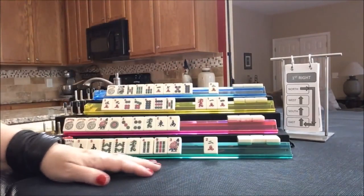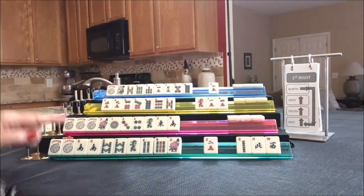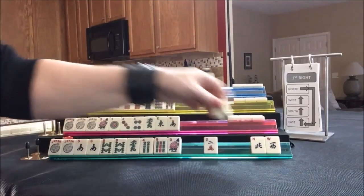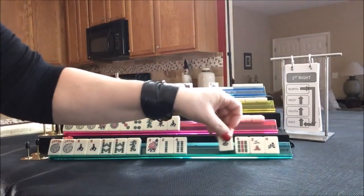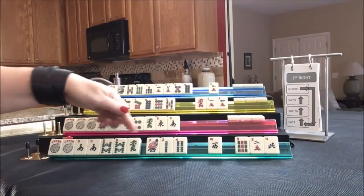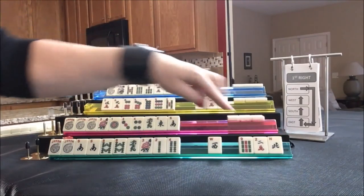Let's see what everybody got. Here we're doing either 2, 4, 6, 8 or a Quint. We did get a 2. I think I would give up on the 9 here at this point — 2, 4, 6, 8 in Bams, or a Quint. Let's pass those three right there.